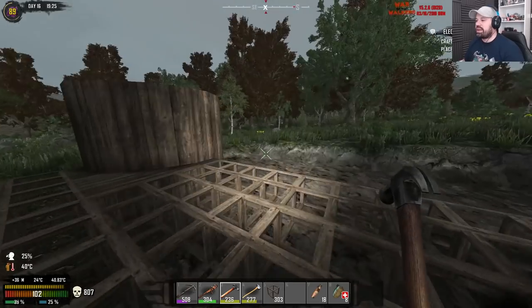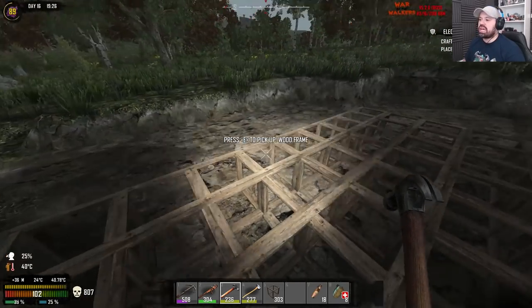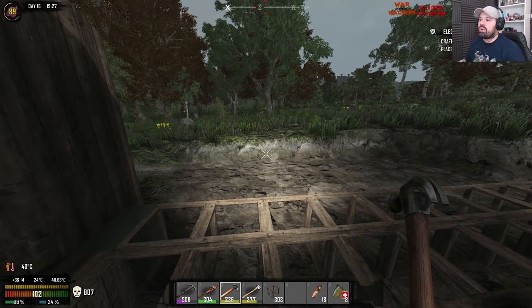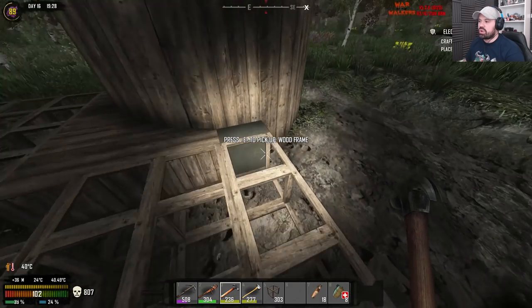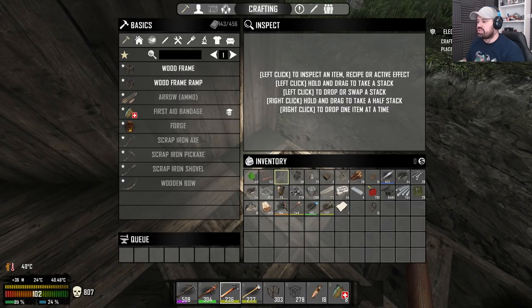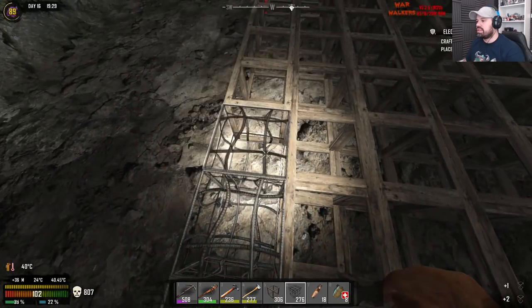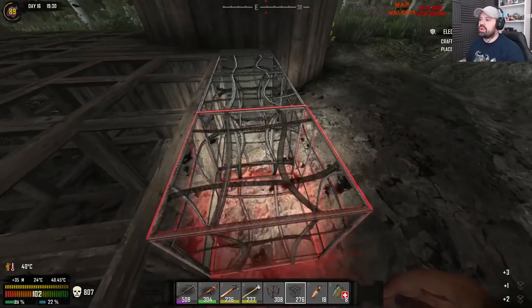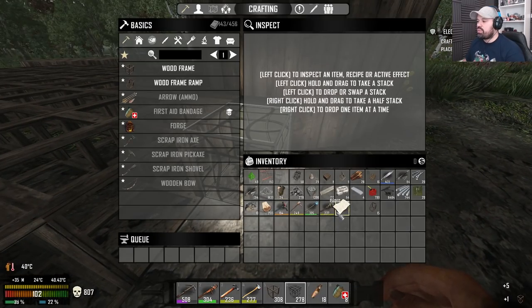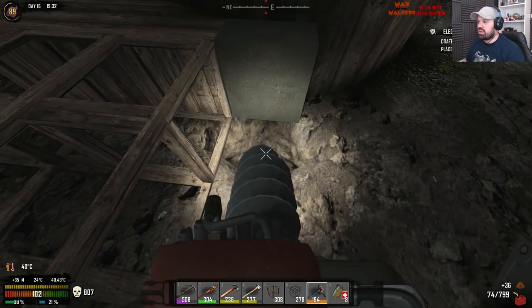We don't have a rebar bender so we can't do a lot of things, but on the outside I want to make the 50-diameter poles. We're not going to finish the wall today, but we are going to replace these guys with rebar. We're going to go down one, use the auger, and make a nail gun to upgrade them.